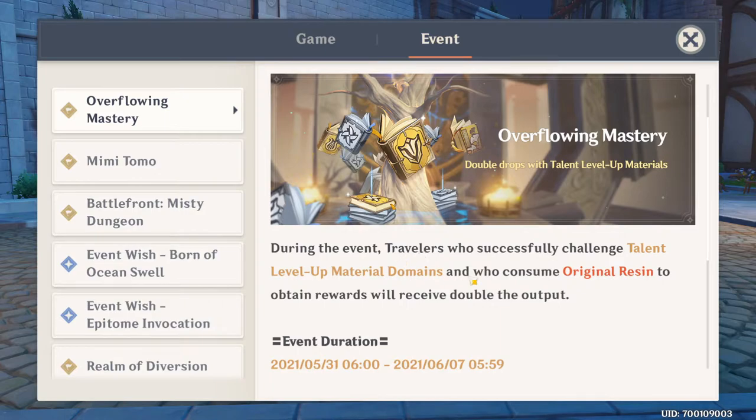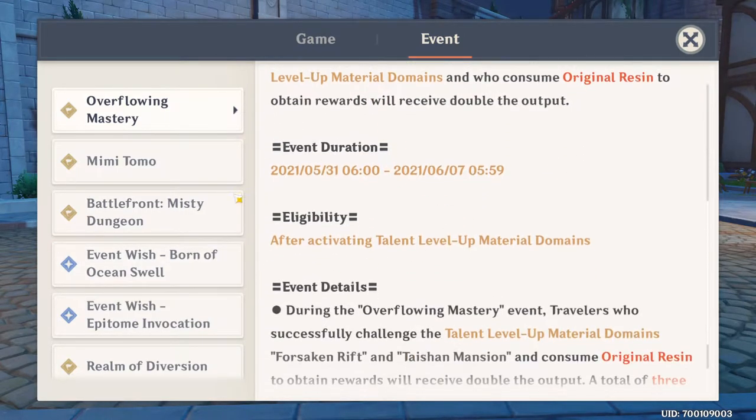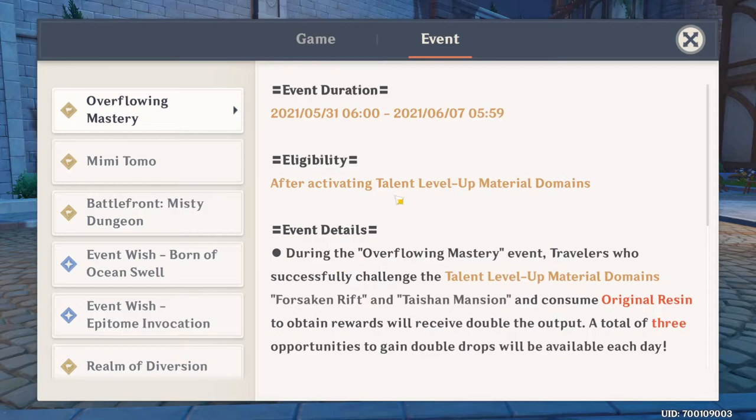So how this is going to work — it's still going to consume your resin and you have to be eligible to go into the dungeon or domain. Moving on, it's going to be really simple: if you guys go into these domains you're going to get a double drop, and you can only do this three times per day — only three times every single day.